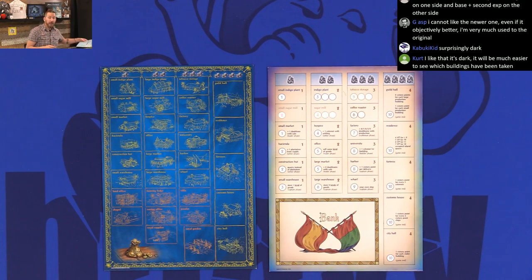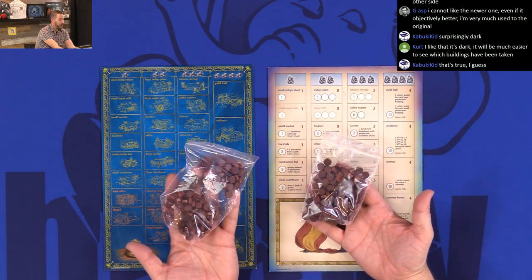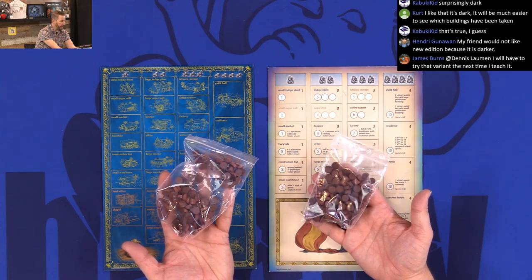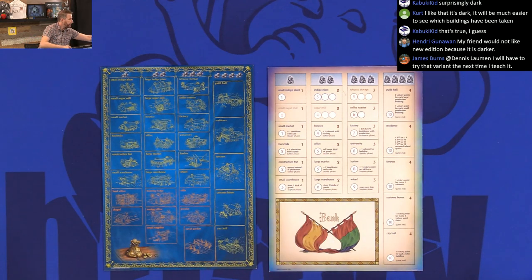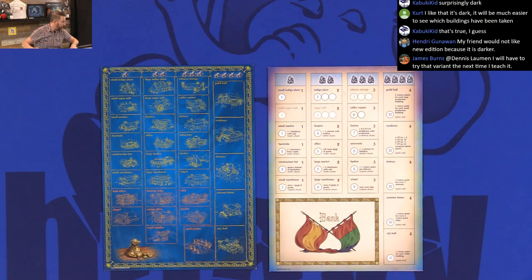Kurt says the fact that it's dark makes it a whole lot easier to see which buildings have been taken. So we'll start with the wooden components — they're identical. They're the exact same shorter discs for the colonists, and the goods are identical as well.